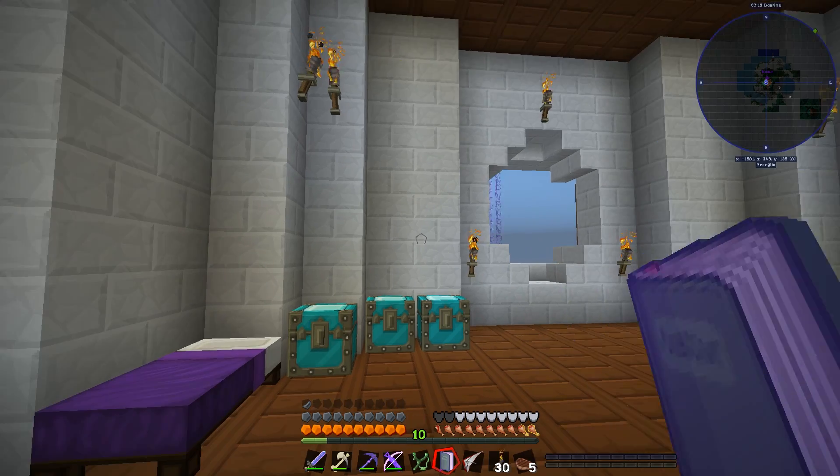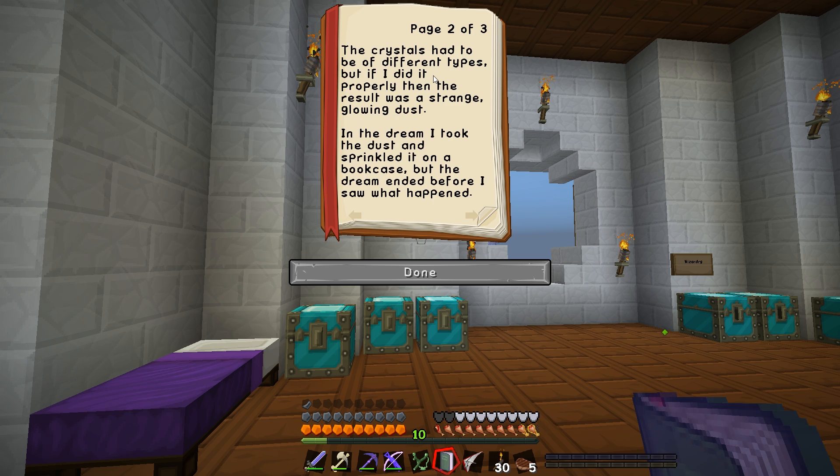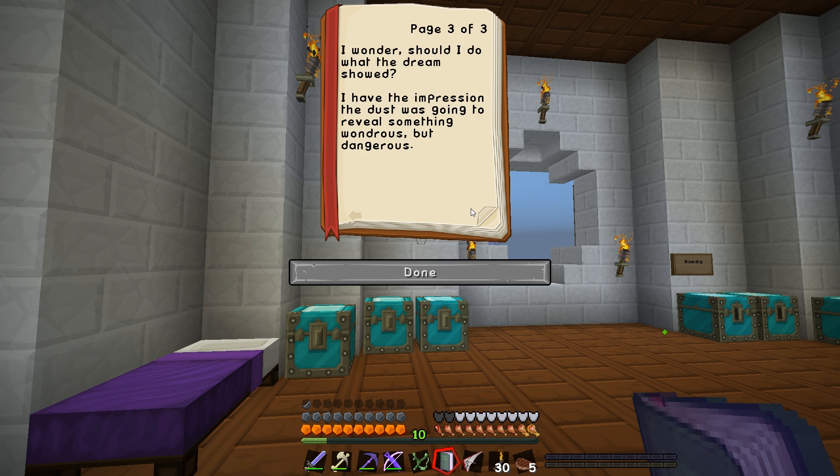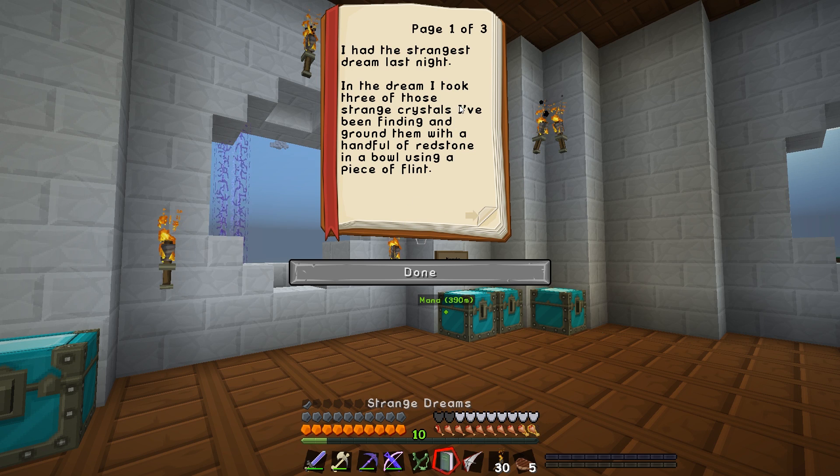It's night — we shall go and sleep in our new bed. Good morning! We've got this book now. Strange dreams: in the dream I took three of those strange crystals I've been finding and ground them up with a handful of redstone in a bowl using a piece of flint. The crystals had to be of different types. If done properly, the results would be a strange glowing dust. In the dream I took the dust and sprinkled it on a bookcase. That's pretty self-explanatory — I need three crystals, a bowl, redstone, and a piece of flint.